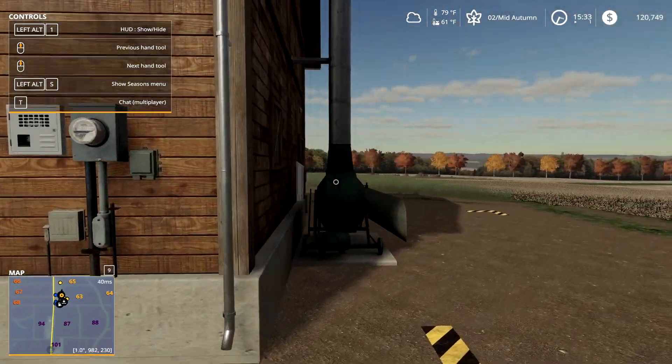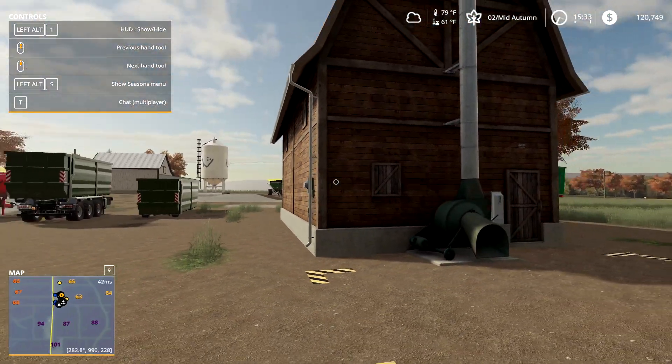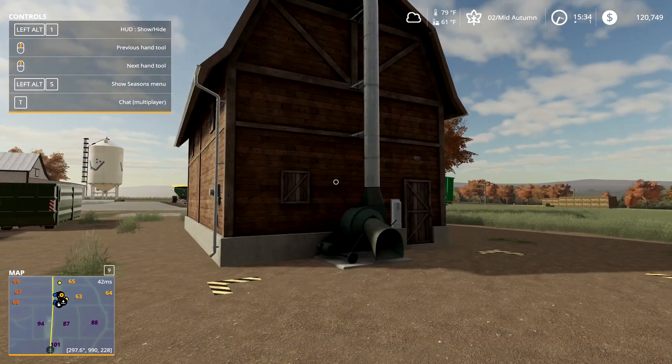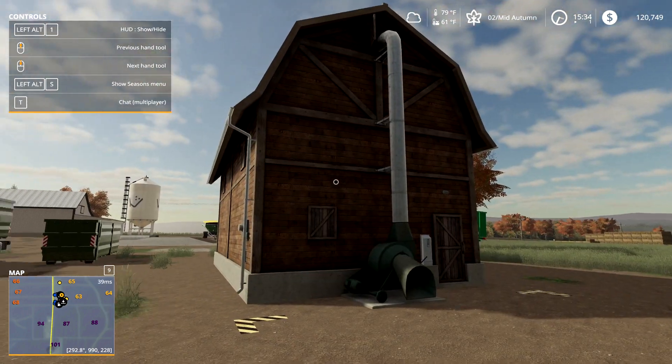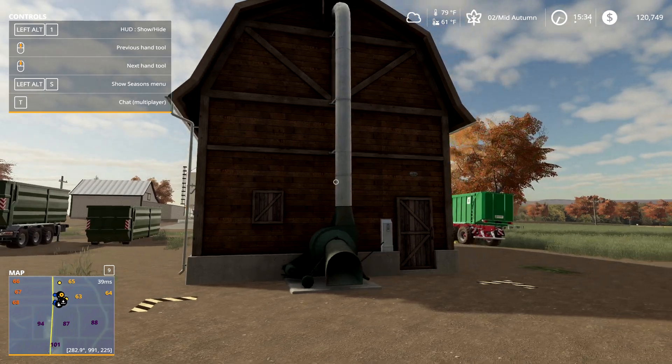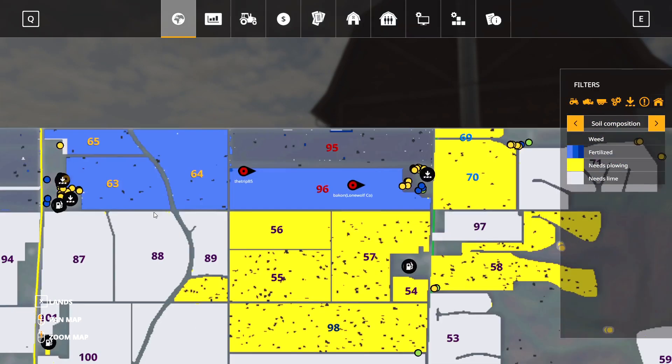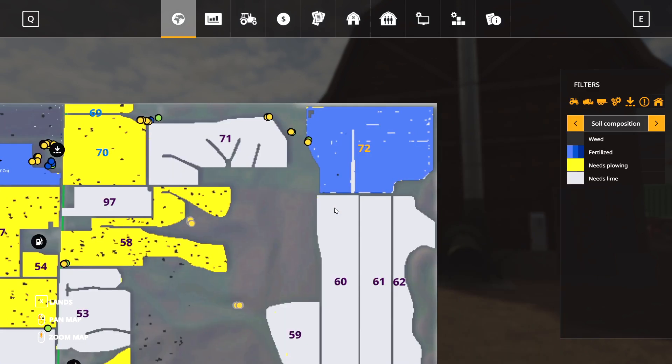I did plant a hayloft up here because it was kind of the central spot between my large grass field. But you know what — three rows filled this up, that's all it took was three rows. But field 72, which is more than three rows, was more than enough.